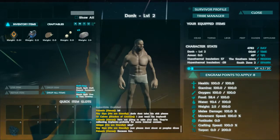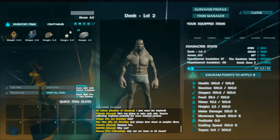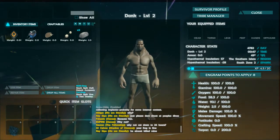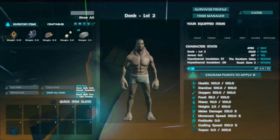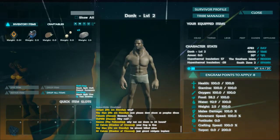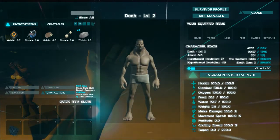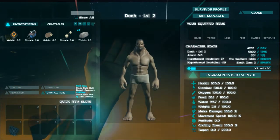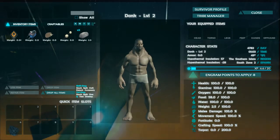If you put points into food or water, it means you can go longer without eating, but when you do eat you have to eat more. It's a constant battle — you're always eating, always drinking. Movement speed is really good in PvP. A few points in it for Survival of the Fittest, which is like the Hunger Games, helps you get around quicker and dodge people's arrows.